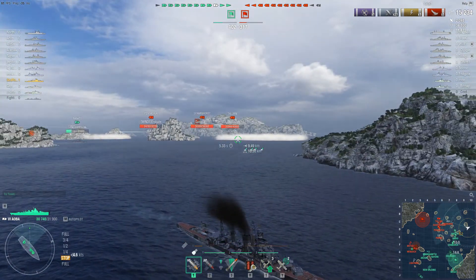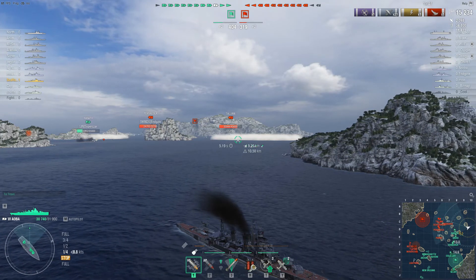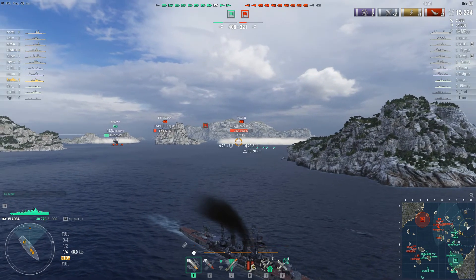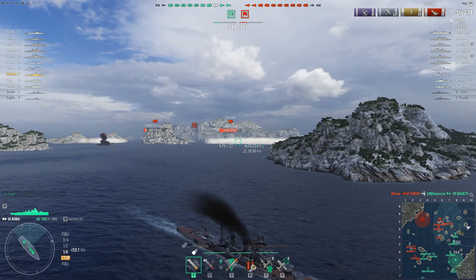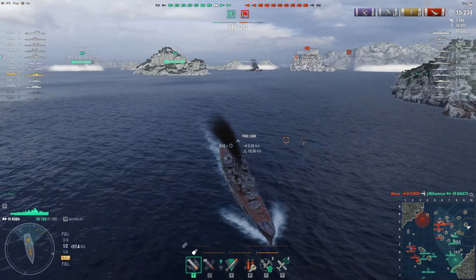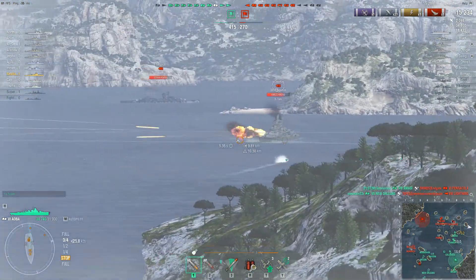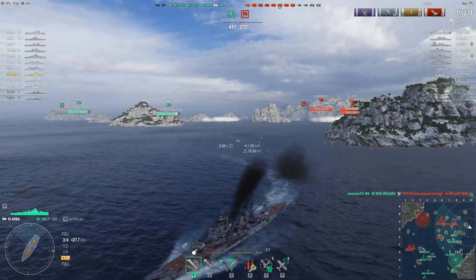Team's doing okay so far, we're up a kill about four minutes in. Just waiting for this Bismarck to show up again - nobody really has eyes on him. Our Nagato has charged up into that gap where the Fubuki was, and now the Nagato is dead - so we were up a ship and that's gone away. Fubuki's already having a pretty good game. We make up a kill back, bagging a Pensacola on the other end of the board, and another quick kill bagging a Lightning. The team on the opposite side of the map is doing pretty well so far.